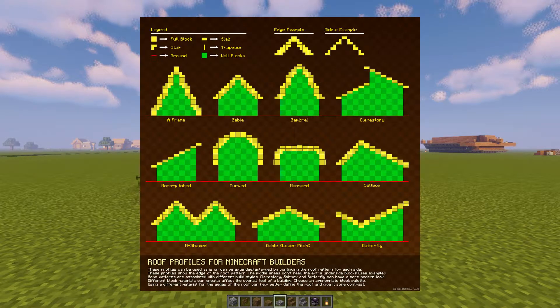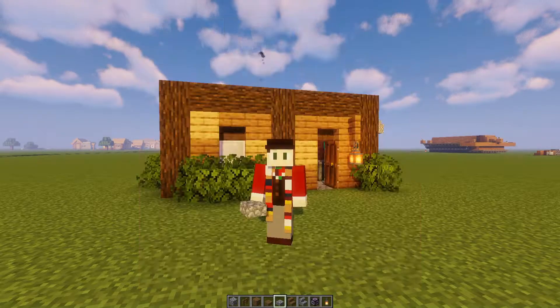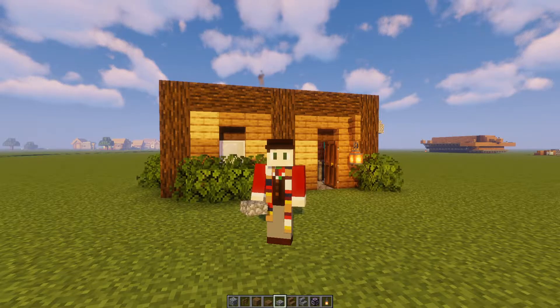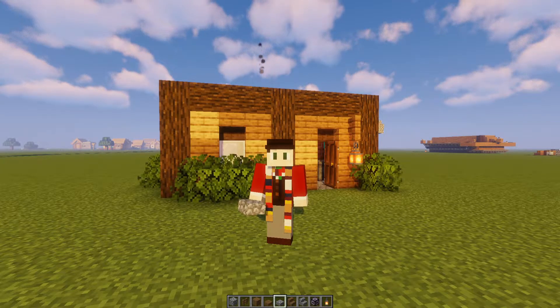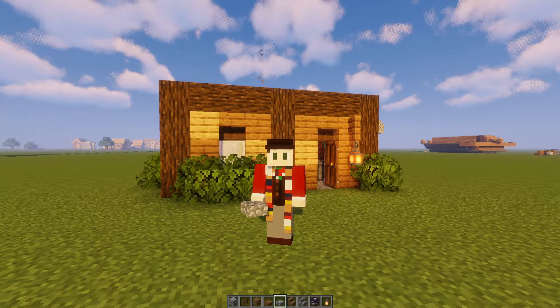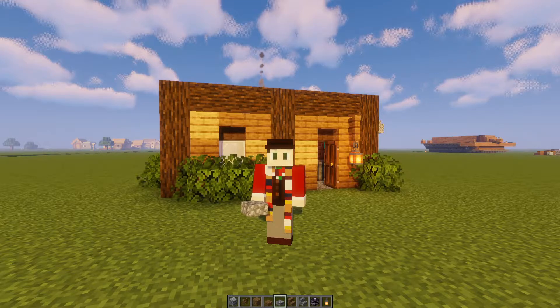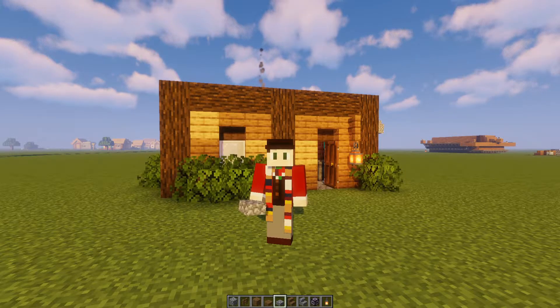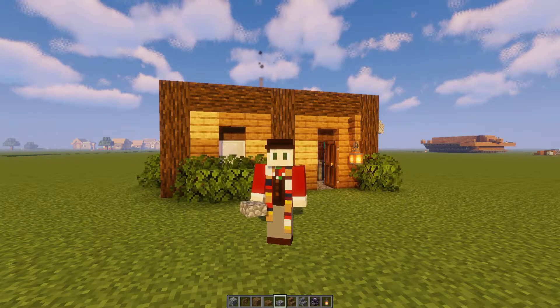Now we've all seen this picture — I believe it was posted on Reddit. I'm not sure exactly who did it, but I'll try to figure that out and put credits in the description below. It's got all these different designs of roofs on it. Most of us generally put a regular gable end roof on, and occasionally we'll spice it up with a cathedral type roof. But have you really spent a lot of time and built the different roofs on this list? I haven't, but I thought I'd give it a shot and see what they look like.